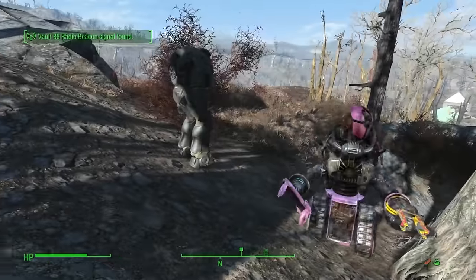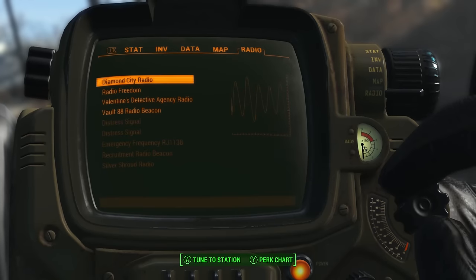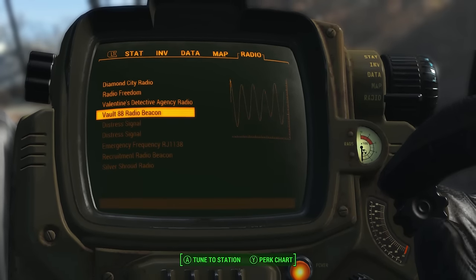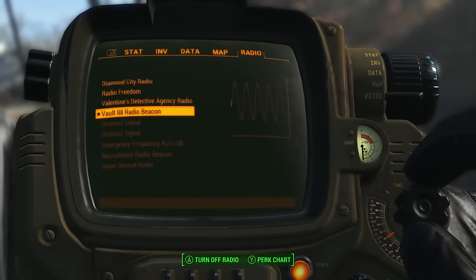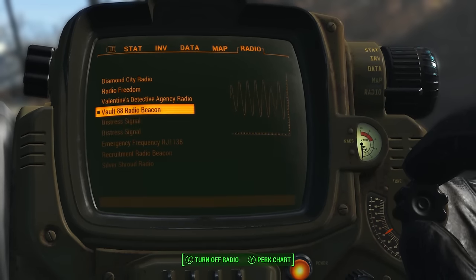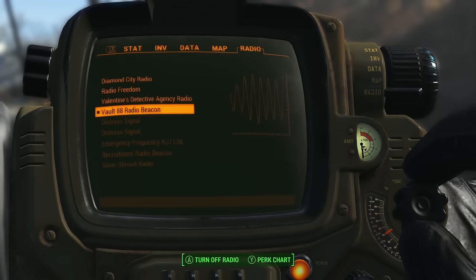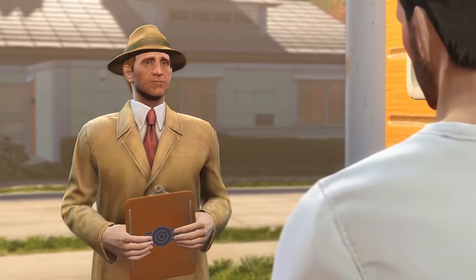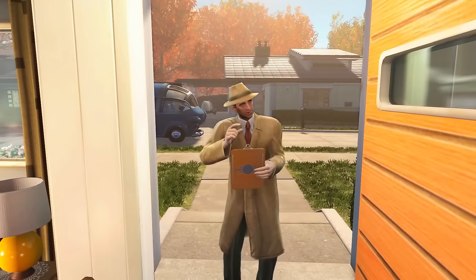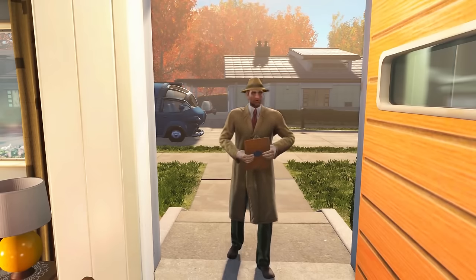Once you're level 20, you'll pick up a new quest called Vault-Tec Calling and a new radio signal called Vault-88 Radio Beacon — an emergency distress call from Vault-88 for any available Vault-Tec employees. Any available Vault-Tec personnel are required to respond under emergency protocol BT-76. Now I'm not a Vault-Tec employee, but I did once shoot a Vault-Tec employee and steal his clothes, so it's basically the same thing.